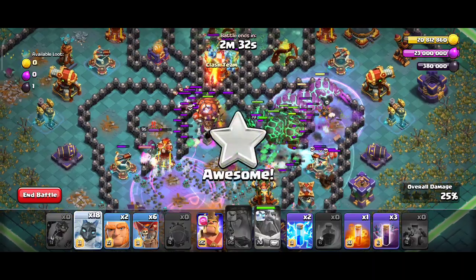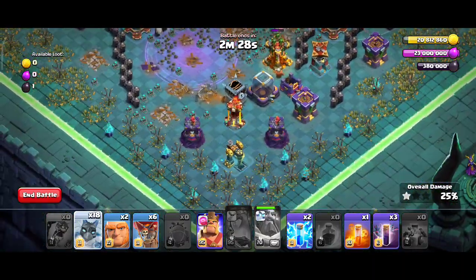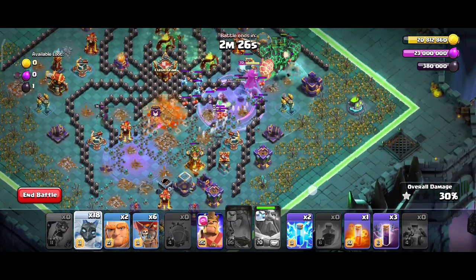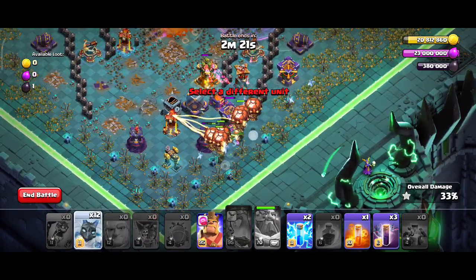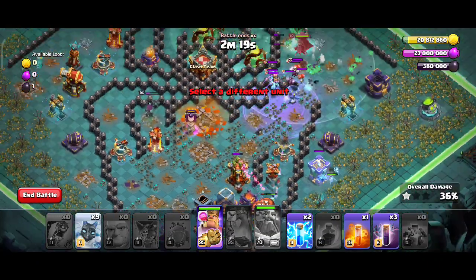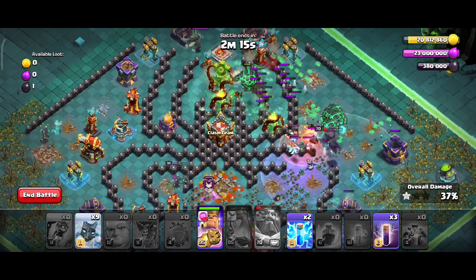Use one more red spell over here, then deploy Giants followed by Loons, freeze minions, and the Barbarian King. Use the poison spell over here.